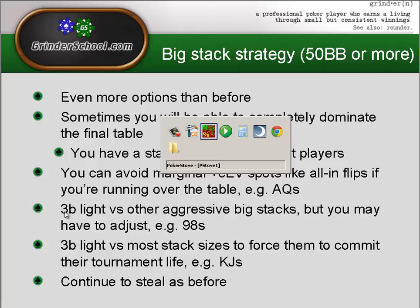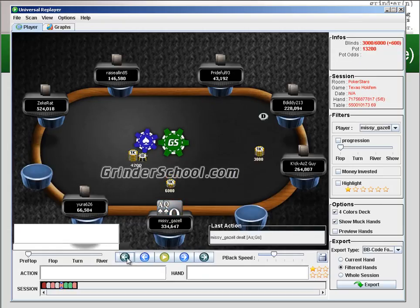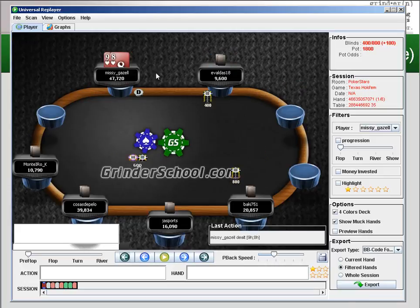Here's the nine-eight suited example. We're the chip leader at this particular table. I would look to just min-raise to steal the blinds if it folded around to me — that's a good hand to do this with. We've got the player behind who, if he's playing particularly weak-tight, makes it very easy for us to fold if he decides to shove.